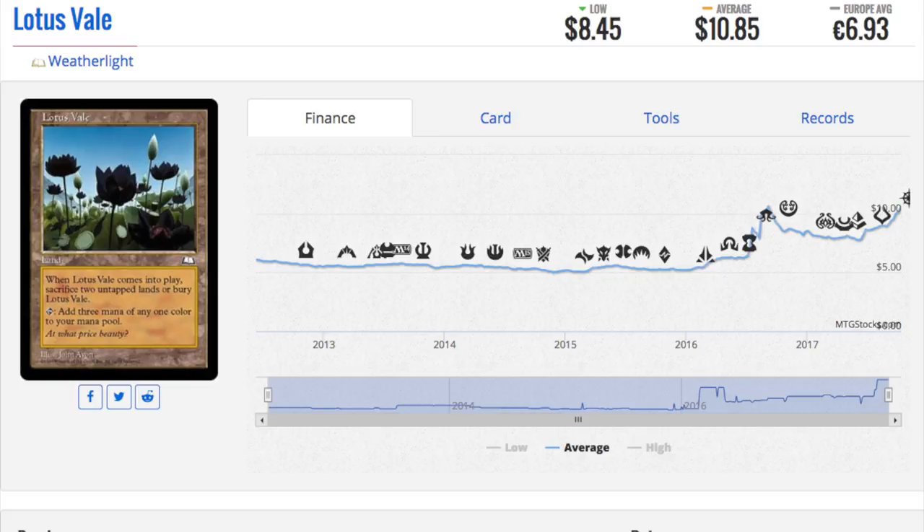Lotus Veil, by the way, is a very good pickup. I love Lotus Veil. I think it is underpriced. If there was one card from this list I would buy, it would be Lotus Veil. It has been ticking up, but not for something of its power level - it's very strong. And it's on the reserve list, by the way, I'm pretty sure.